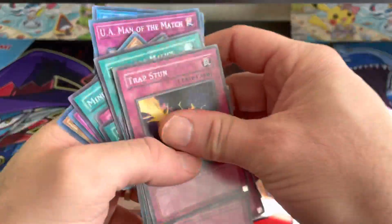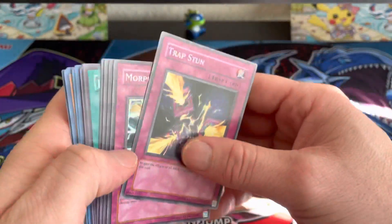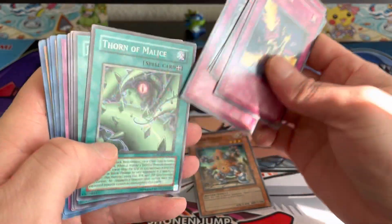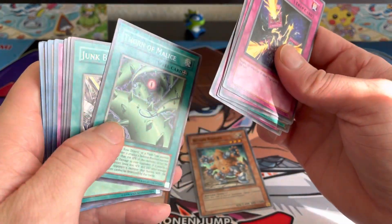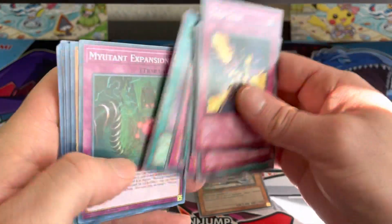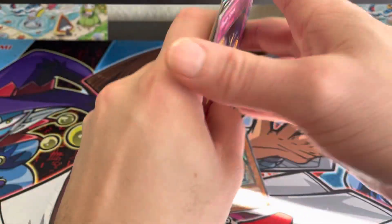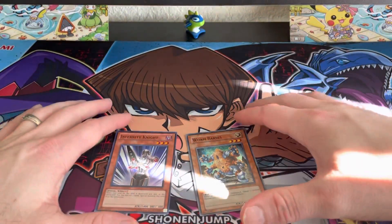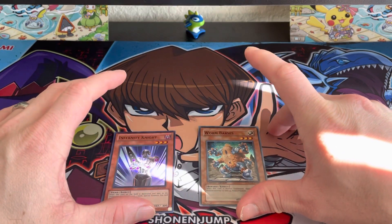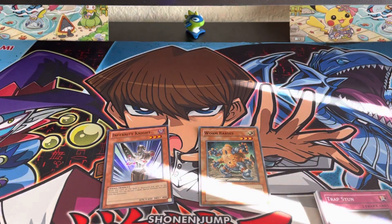I'll go back again to double check I have all of them, since they're stacked together. So there wasn't a holo in that pack — just an uncommon or rare card — but we got these two holos: the Infernity Knight and the Worm Barsas. There you go. As always, thanks for watching — we'll see you guys next time, peace out.